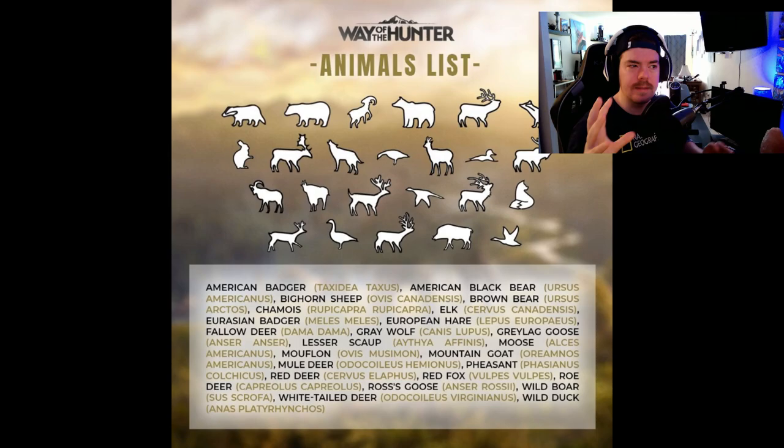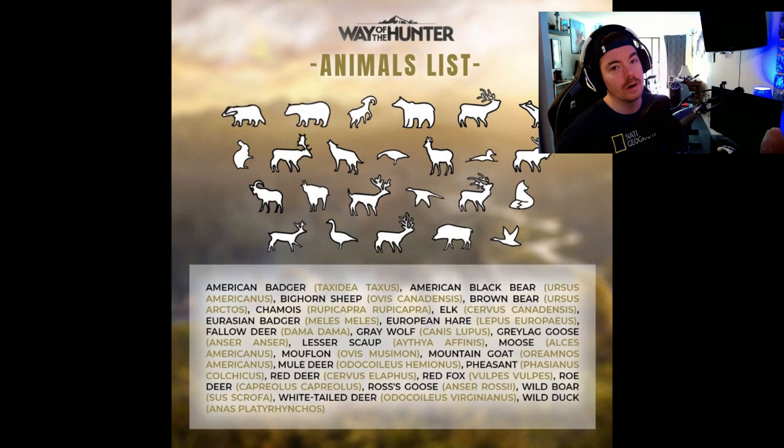There's not as many Europe-exclusive species, but I think there's gonna be some overlap — maybe red foxes and gray wolves, a few species shared between the maps. The additional species in the all-species list for Europe are: brown bear, European hare, fallow deer, red deer, roe deer, wild boar, and greylag goose — so another seven species. The American map has around 14 species total.